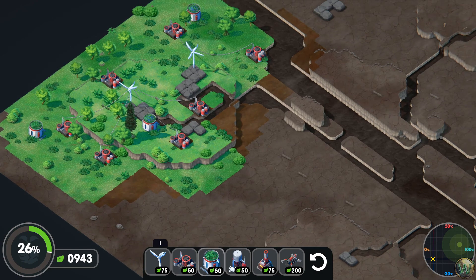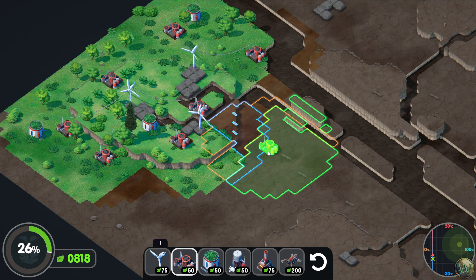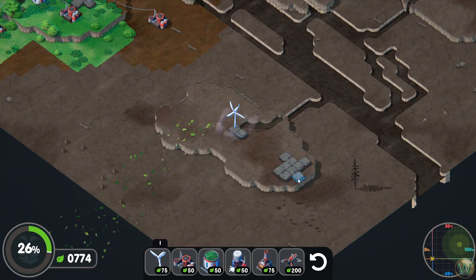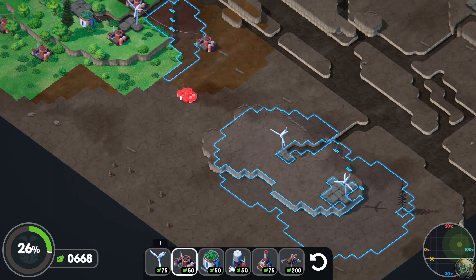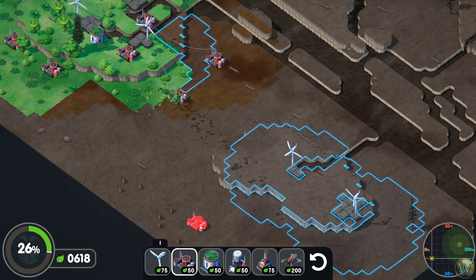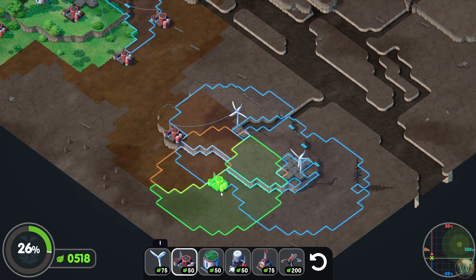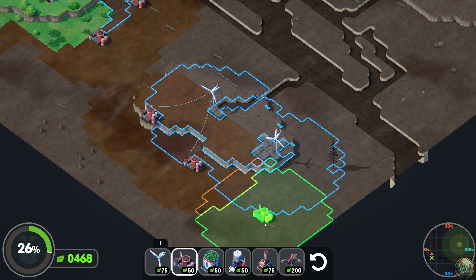Let's keep placing down some turbines. I think we can put another one here and get a little more coverage this way. And then continue with more turbines over in this direction. Every once in a while, switch gears to the irrigator so we can recover some of our green points for spending.